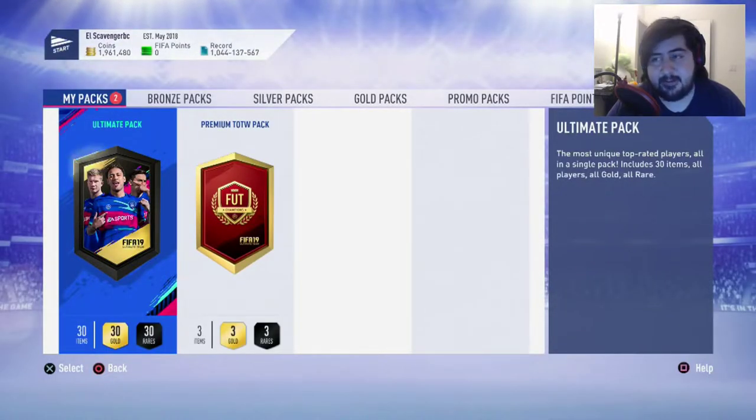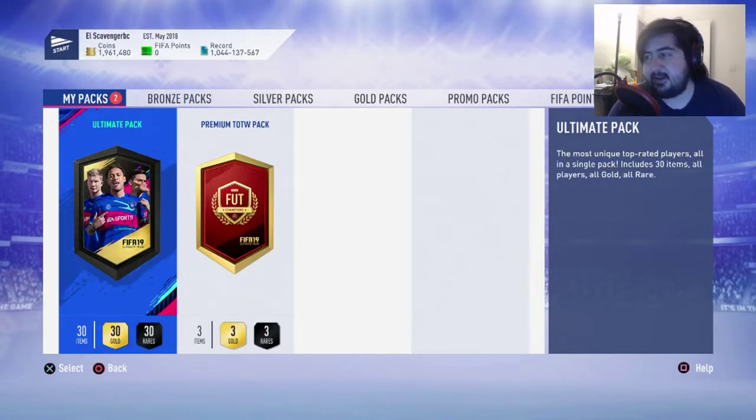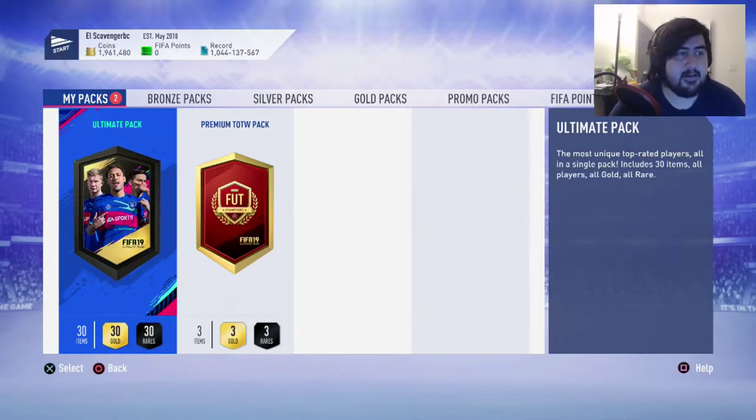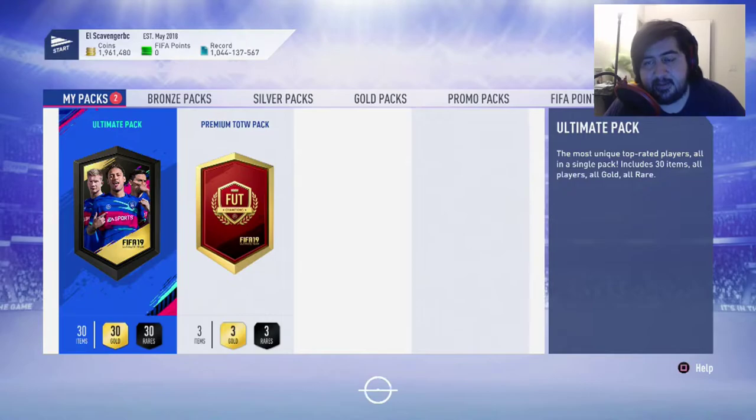Before we go into this, we've already got over two mil because of Kun Aguero. I might hold on to Kun — what are 89-rated players worth? That's what Futbin says. Futbin says cheapest players by rating — 89 is 50k, so maybe we'll sell Aguero. We're going straight into the final pack of the episode. Thank you guys for watching.